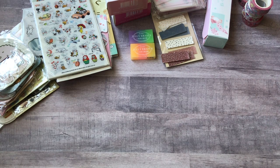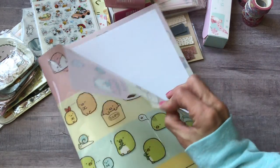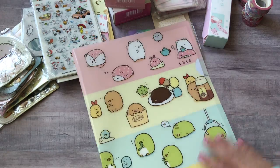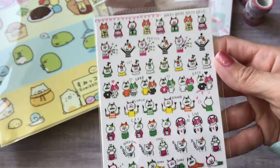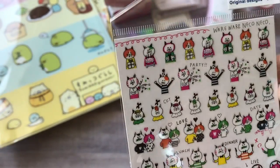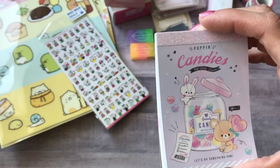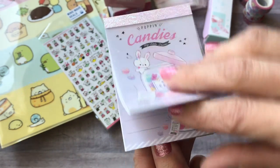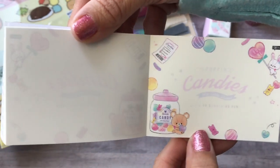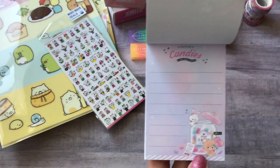At the store I bought this Sumiko Gurashi file folder — it's one big pocket to keep letter sets and postcards in. I also got a sticker set with a bunch of cats doing funny things, and then this Pup and Candies memo pad with two different designs. I like to use these for address labels on my envelopes and to write swap information on.